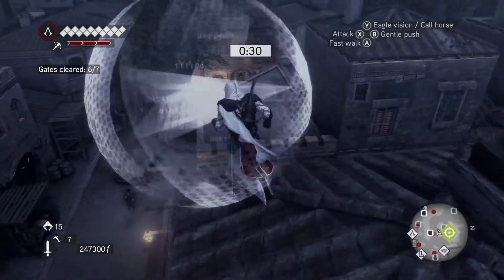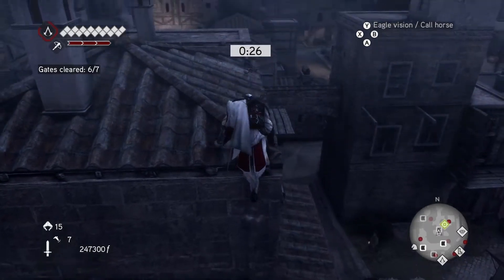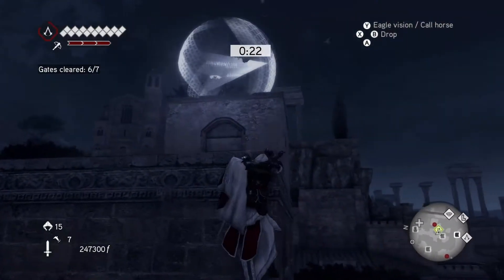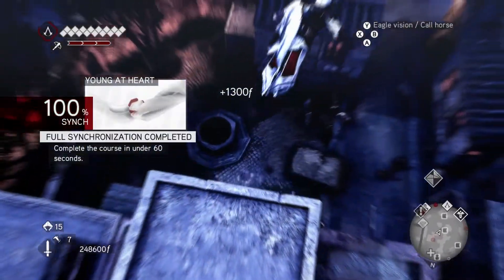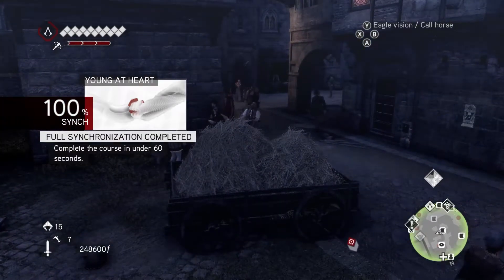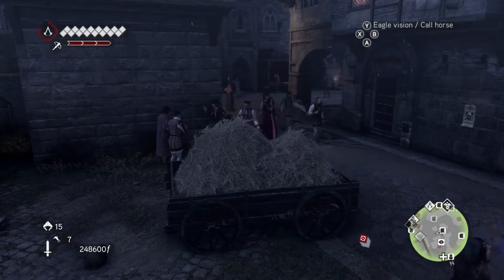Once you pass those enemies and you've made it to this point with a good amount of time, all you have to do is make sure that you get through the course. Follow the pathing that I take so that you take the optimal route. And once you have made it to the leap of faith, that is the course completed. As long as you completed the memory within 60 seconds, that is 100% synchronization for the memory as well.